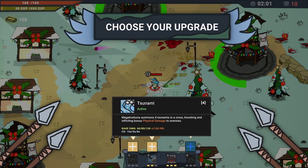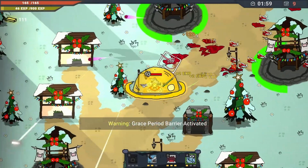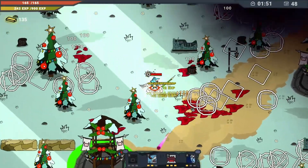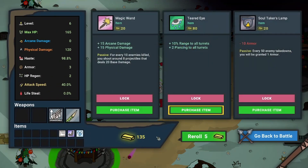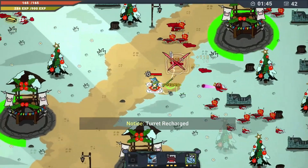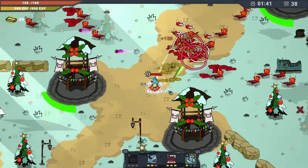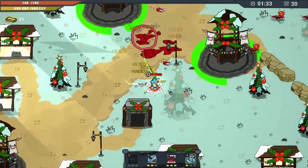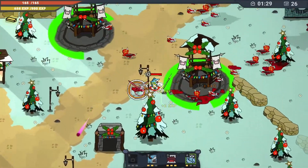We got our fourth tsunami — there are four tsunamis and a cross, that sounds cool. Stat break: every 50 enemy takedowns will grant armor — so we take an initial armor loss but when we kill guys we get more. I'll buff the turrets too. But right now we're at negative seven or eight armor, so we definitely don't want to get hit while we build it back up.